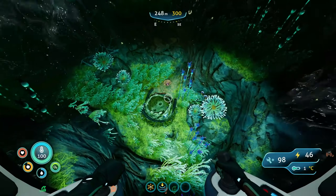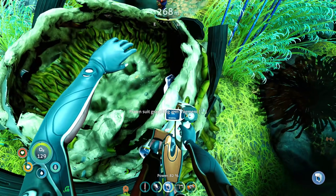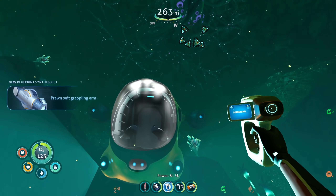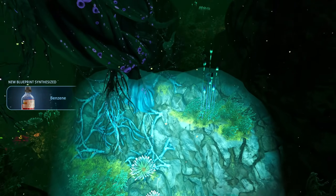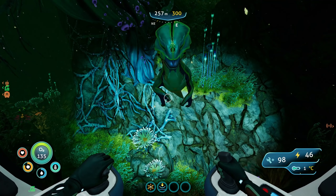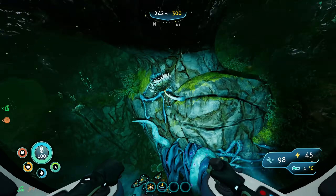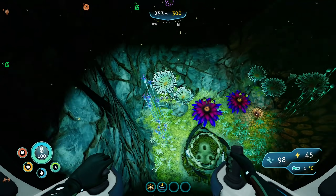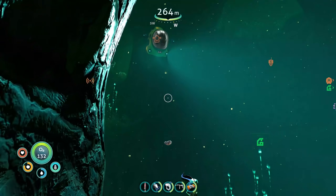Oh my gosh — that's the other grappling arm fragment! No way! That is so nice — I'm so excited about that. This is my first time I'll ever play with that thing. There's another nest too. I don't really need another grappling arm fragment, but wait — is that nickel right there? I'm gonna grab the nickel. Might as well.